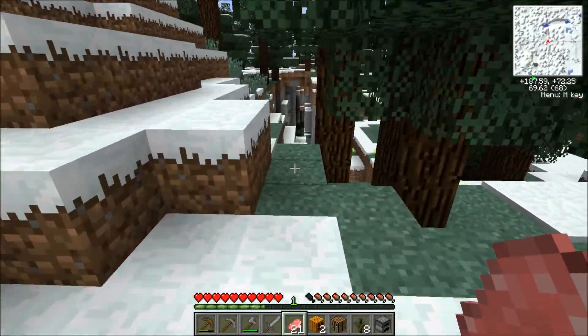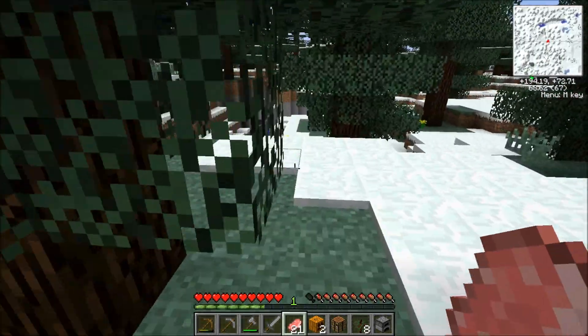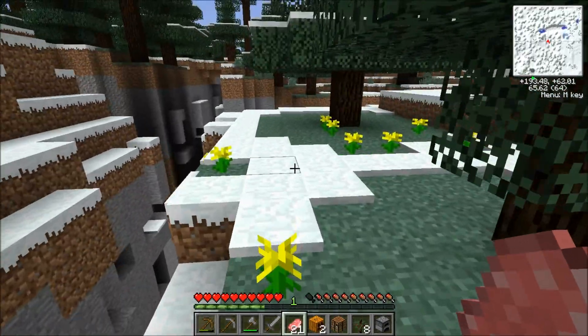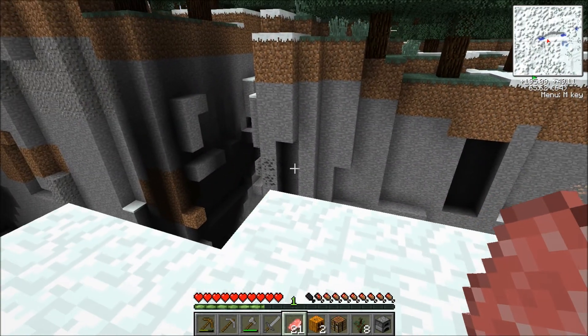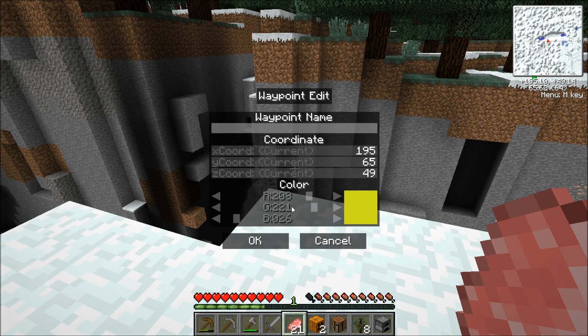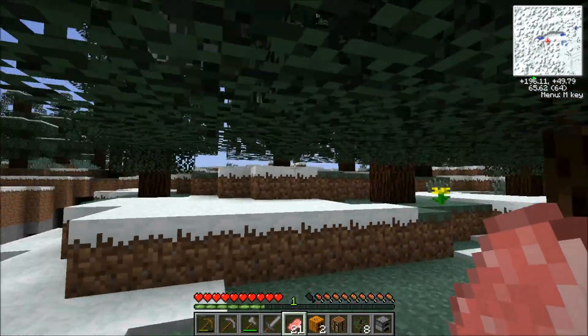I'm currently on the lookout, and oh — here's a ravine, that's good! We need ravines and caves and such. Let me waypoint this — oh, it's a double ravine! Let me mark that real quick: 'double ravine,' I'll make that one purple or pink. Double ravine it is.